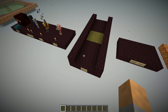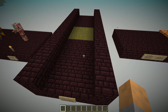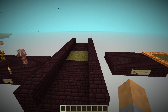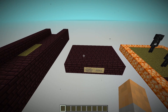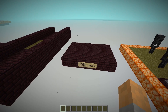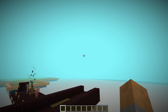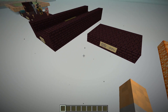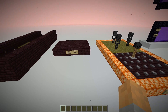Fortress mobs can spawn on any block inside the bounding box of a fortress segment — not just nether bricks. You can replace some blocks with others and mobs will still spawn there. There's also a quirk: if you have a platform of nether bricks outside the segment bounding boxes but inside the overall fortress bounding box, fortress mobs can spawn on them. If the platform is made of other blocks like grass, fortress mobs will not spawn on it.